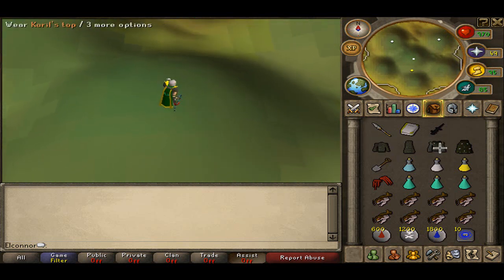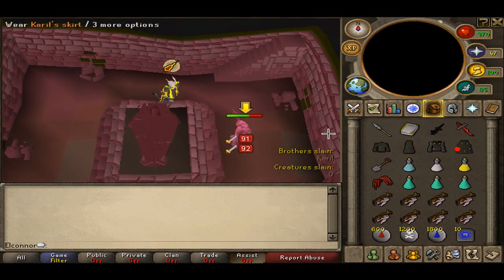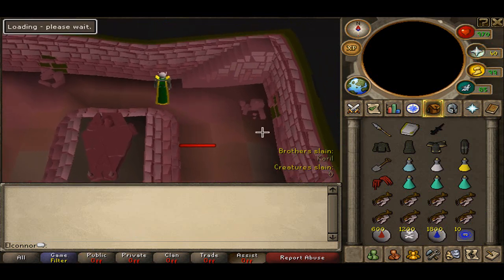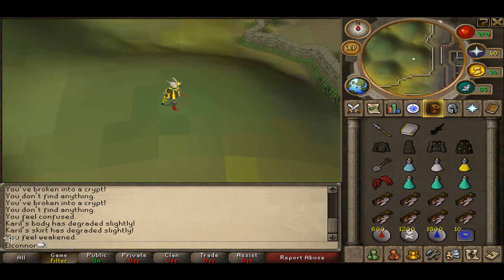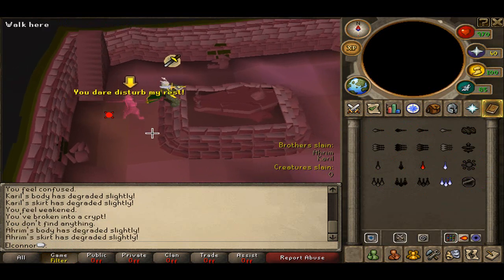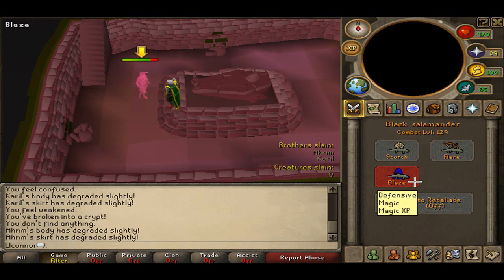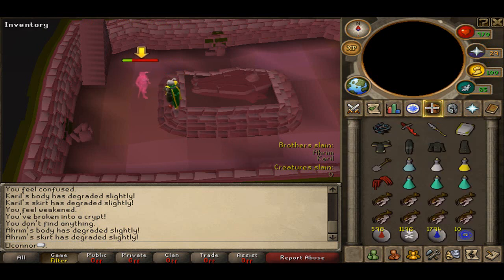For Ahrim I put Dragon Claws on again, put the special on, then protect from magic and piety, spec him out, and also put Karil's on so he can't drain my stats — though somehow he can still drain stats even with Karil's and protect from magic. Then next I'm going to do Guthan — put on my magical armour, dig again, use the rest of your prayer. I'm going to freeze him then put on Black Salamander and Karil's and attack with magic, as it always hits harder. After freezing with a barrage you can hit five times before he unfreezes.